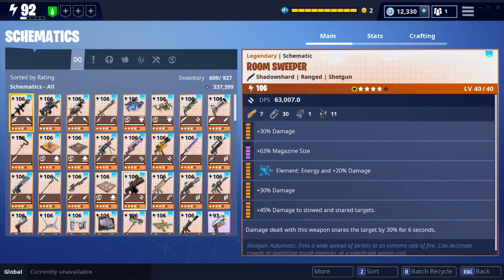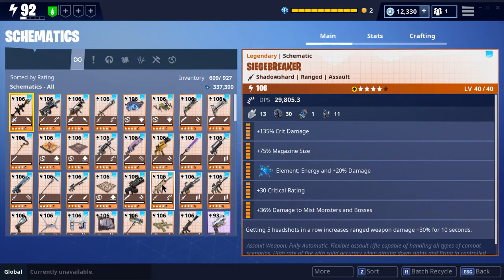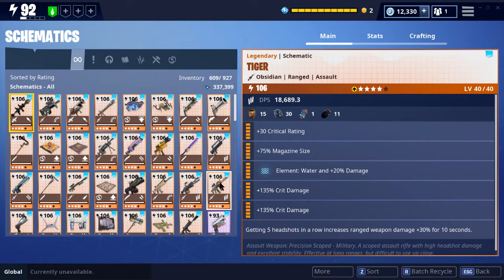And the shotgun — I finally got the raider when that came out not too long ago. But I had the room sweeper leveled up for a while now. It's a great weapon, you can pump out a ton of damage. It's like a smasher slayer — really good. But my other shotguns aren't so great. The Siegebreaker was my one good weapon when the reaper came out, so I pumped all my perk up into this. And the tiger — I love this thing, maxed that out. It's obsidian too, and obsidian on this weapon works fantastic.